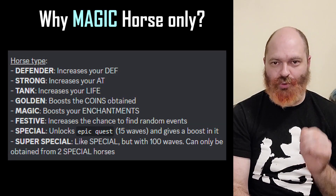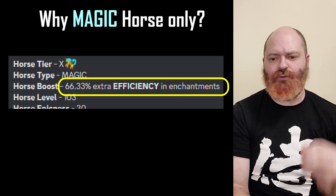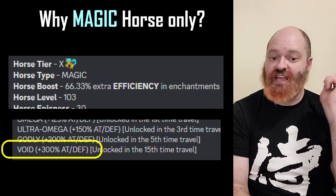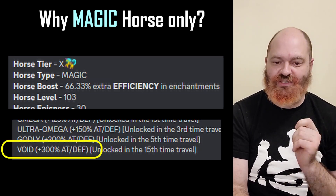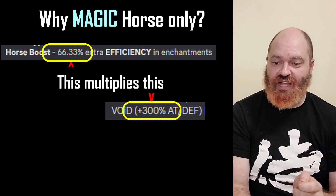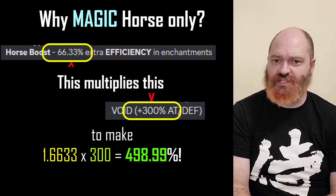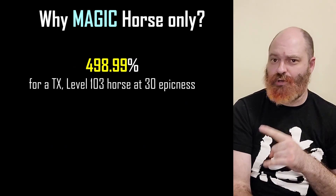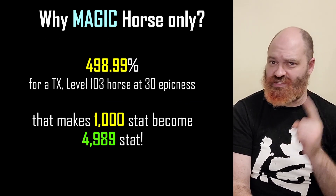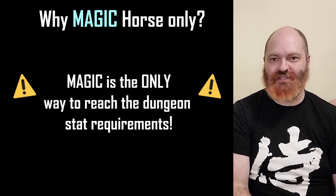Let's talk about your horse. Why do you need a magic type horse specifically? Magic is the most powerful horse type because of how it affects enchants, not your stats directly. When you combine the magic horse with the void enchant, you get a bonus of more than 450% to your stats. This is the only way to reach those stat limitations.